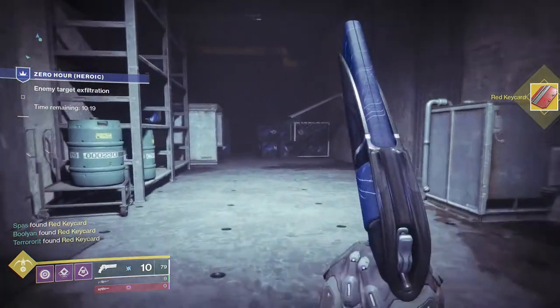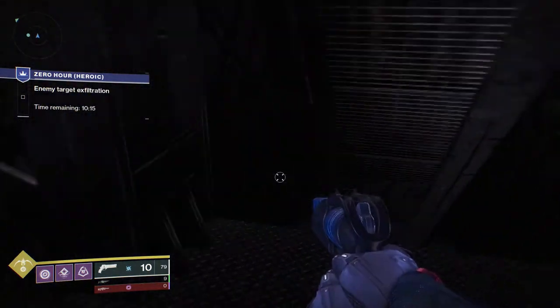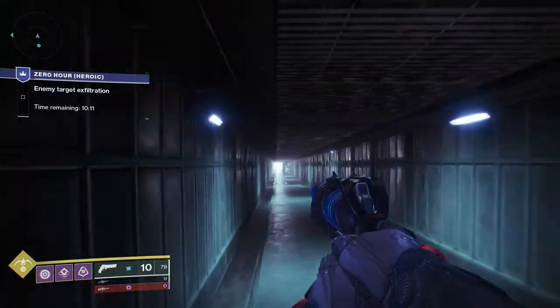Once all keycards are obtained, continue through the Zero Hour mission like you normally would until you reach the vault. You will need the Void Configuration and the keycards to be able to interact with the consoles in the vault room.